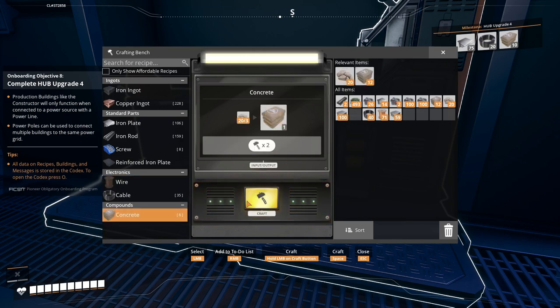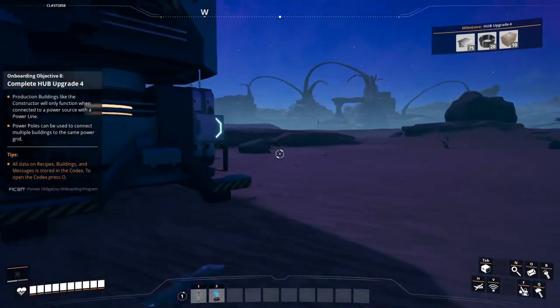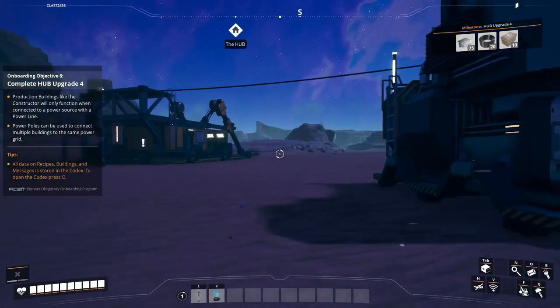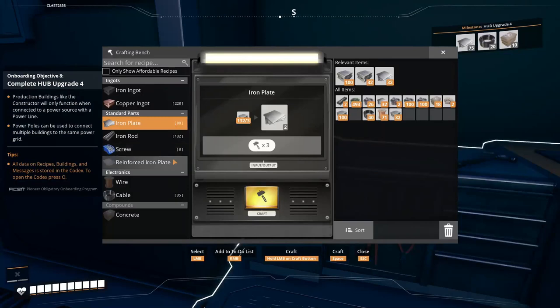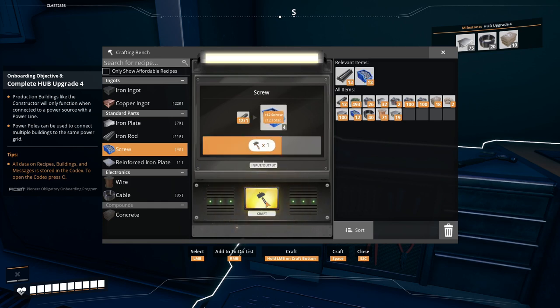What else can I create? Six concretes - that's good. Iron plates, I'll create a couple pieces of that as well. I want to place the constructor, and - oh, I didn't create the reinforced plates, that's the problem. The reinforced iron plates require iron plates and a couple of rods and screws. For two reinforced iron plates I need 24 pieces of screws. There you go, that's going to be enough. Create a couple of rods as usual just in case.